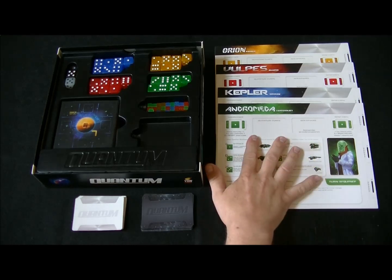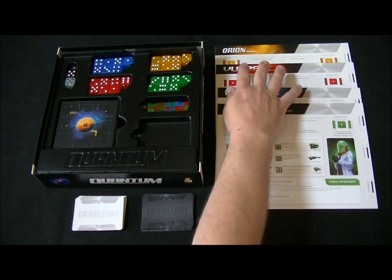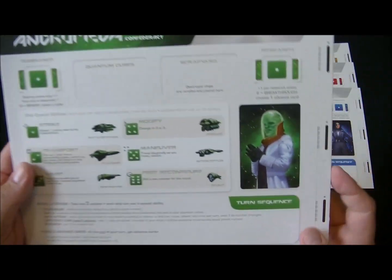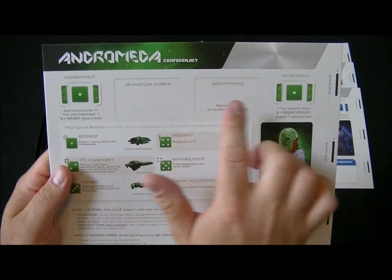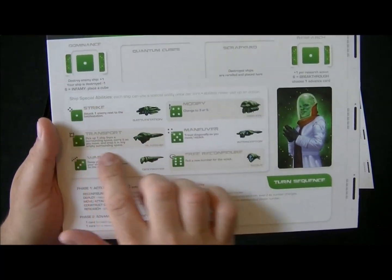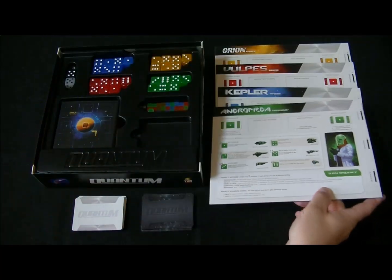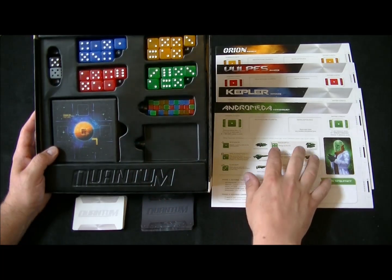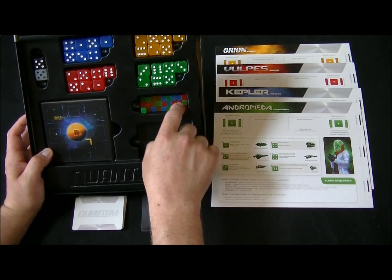Let's take a look at the components in Quantum. The first thing we see here on the right is 4 command sheets representing the 4 factions in this game. We have the Orion Republic, the Vulpes Alliance, the Kepler Imperium, and the Andromeda Confederacy. They are all laid out the same way with space to track our dominance and research, a place for quantum cubes and scrapyard. There's also space along the side to place command cards, and in the middle an explanation of all ship abilities as well as a turn sequence description.